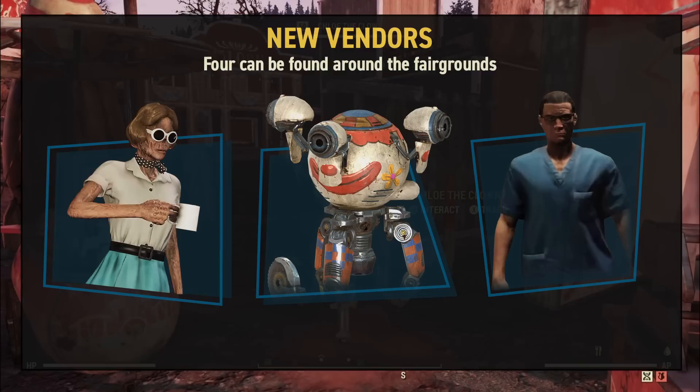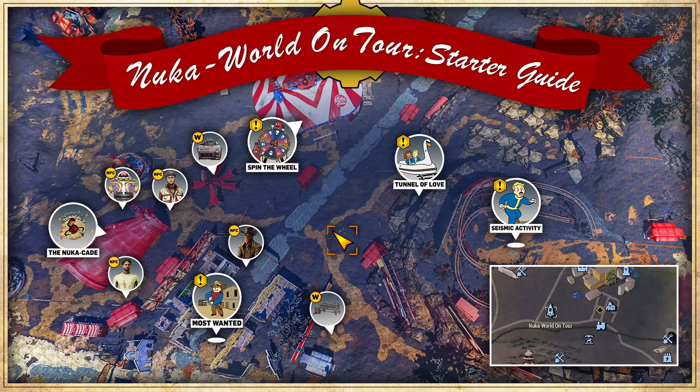Alongside these new NPCs, there are also four new vendors. Betty Hill is a ghoul vendor who can be found next to the Tunnel of Love Event location in her trailer. Chloe the Clown can be found floating between Most Wanted and the Nuka Cade, and this is very hard to miss. At the bottom of the park, next to that second set of workbenches, is where you will find the paramedic Del Walsh. And finally, pre-made Nuka Cola drinks can be purchased from vending machines behind the Nuka Cade.